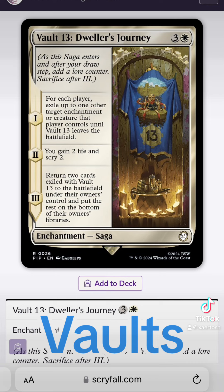Vault 13 was the vault from the original Fallout. This vault had a water purification chip that was set to fail by Vault-Tec, roughly 120 years after the Great War. This kicks off the events of Fallout 1.